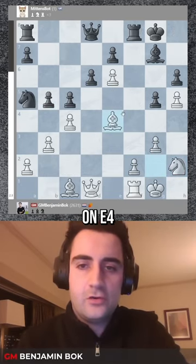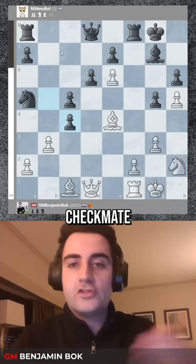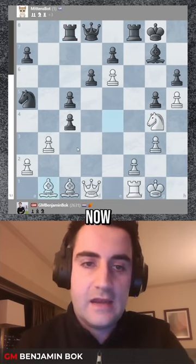Mittens played the move b5. I took on e4, then Bc3, and of course we are not interested in putting the rook in the corner — we want to go for checkmate. I decided to go knight g4 first, then rook c8, and now Bb1.